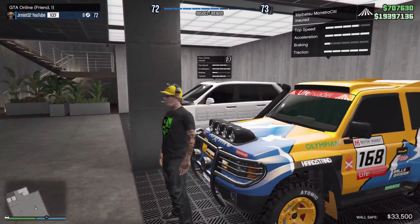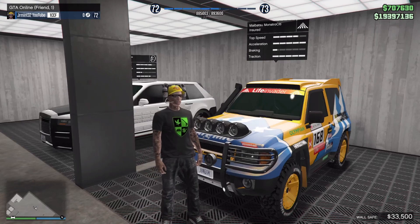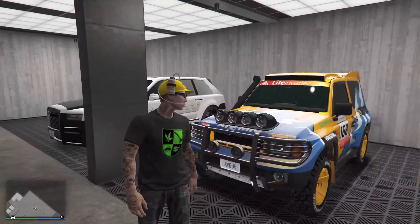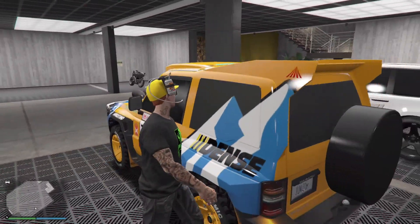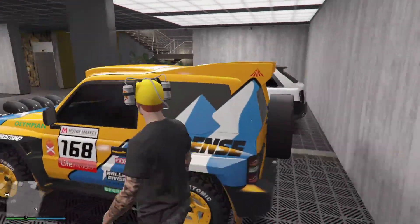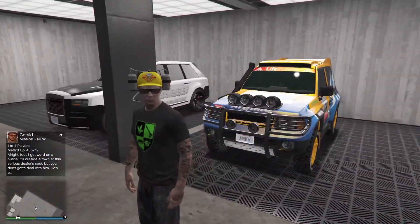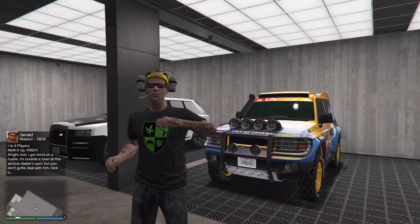Last but not least, the fourth Imani Tech car that you can add HSW upgrades to — the Monstrosity. With a base top speed of 109.75 miles per hour, and with HSW upgrades it goes up to 135.75 miles per hour. And although this vehicle does not have any weapons, it is bulletproof and just all around fun to drive.